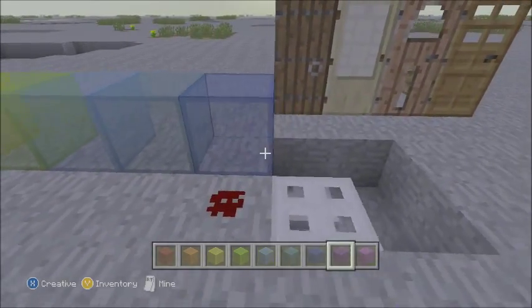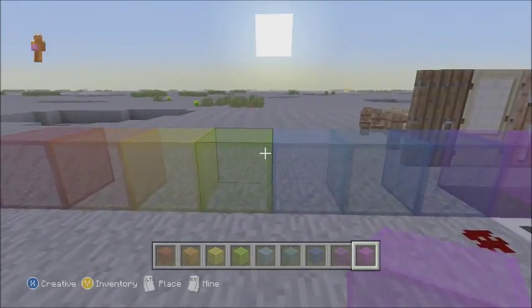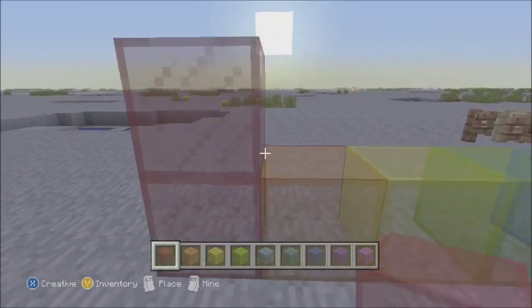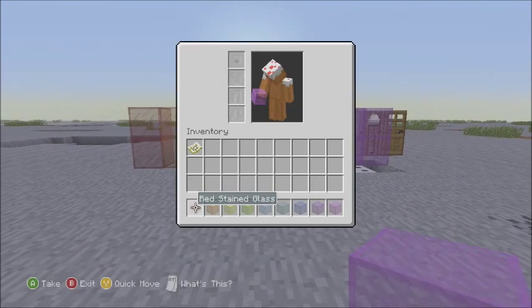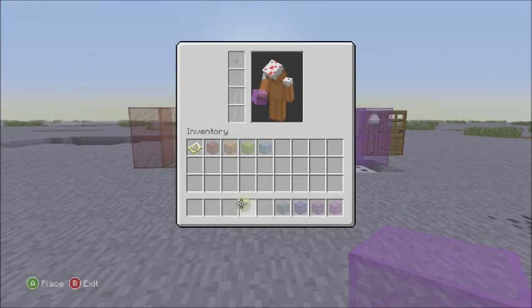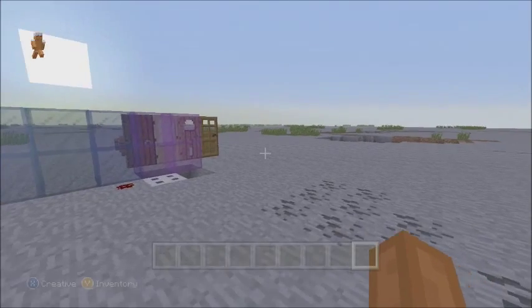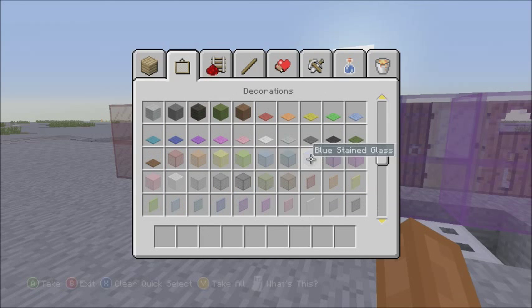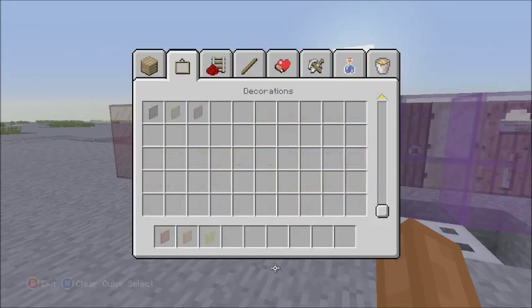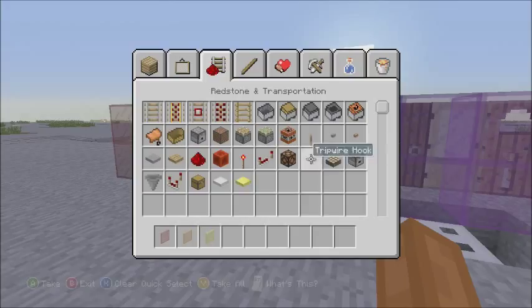There we go — looks pretty good, looks like a rainbow. Let's go one more up — there we go, that's pretty good. We'll keep some of those in our inventory for later when we want to make a colored beacon. I'll take a quick look at the panes because I've never really messed around with them. I'm pretty sure you guys get the gist.